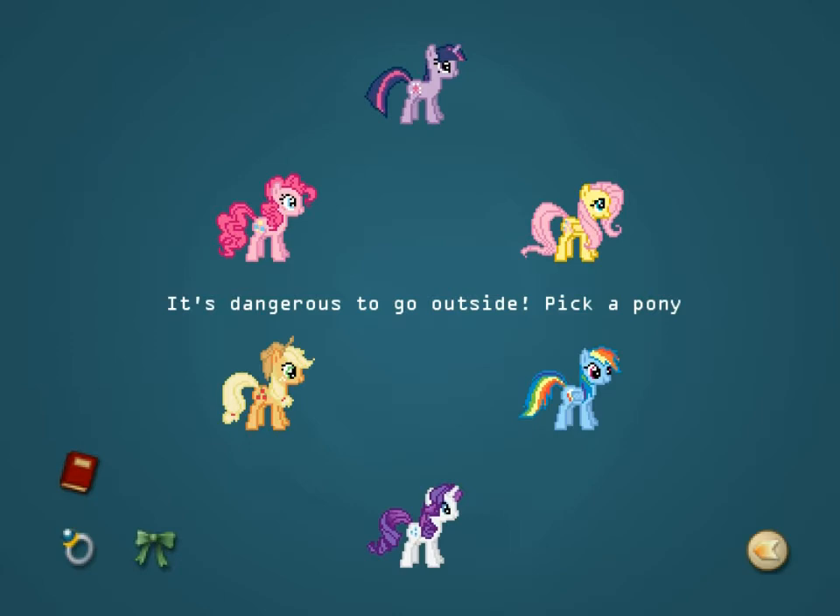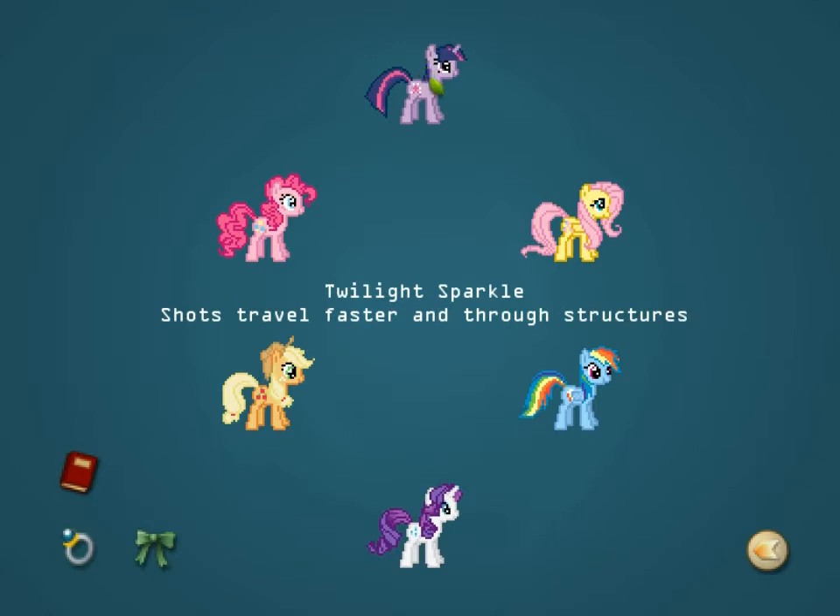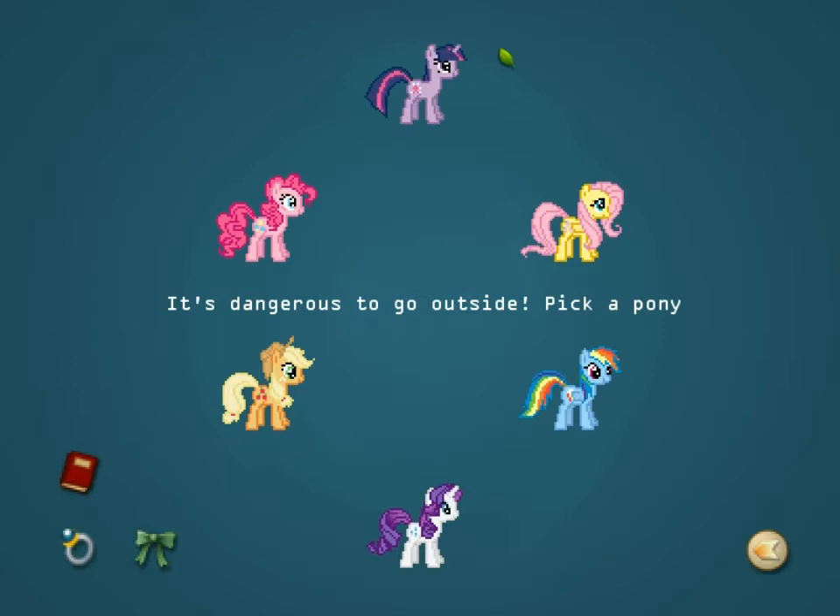Your attacks now bounce off structures — all of them. I'm wondering how that works, since Twilight's shots travel through structures. Does that mean structures can no longer be damaged by shots? I don't know; I'll probably figure some of it out in the playthrough. There are also other minor changes and bug fixes — and every time he says this, I mean a lot of minor changes, so he doesn't go into details on that.